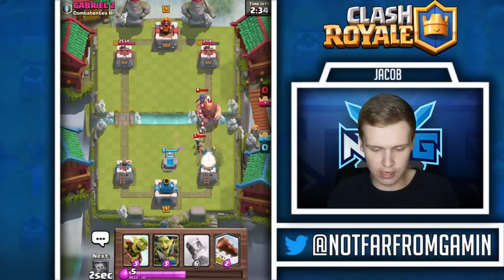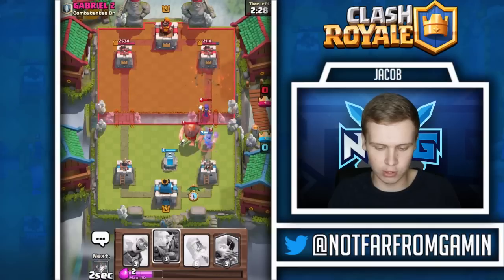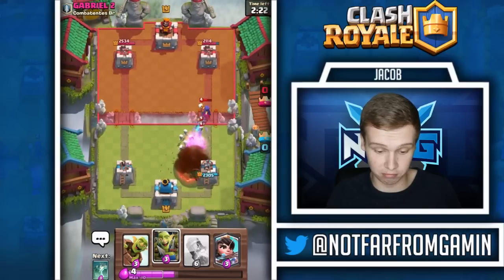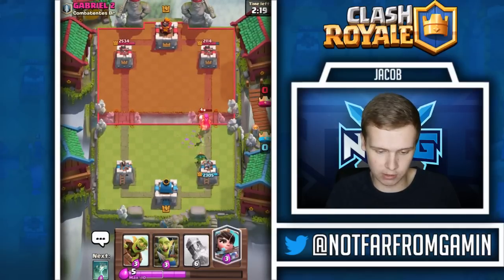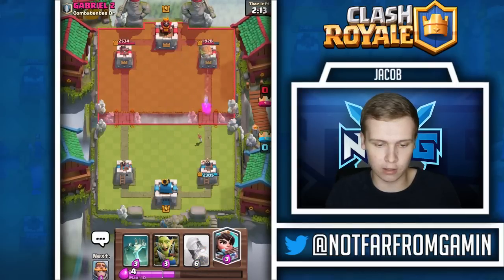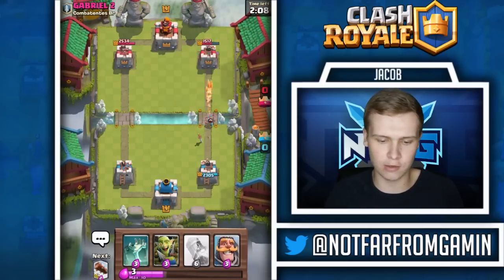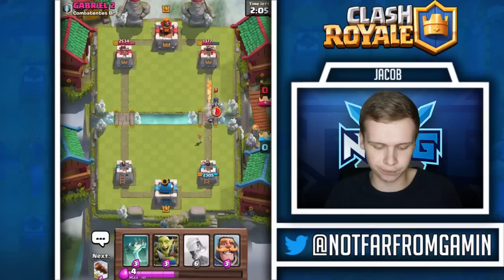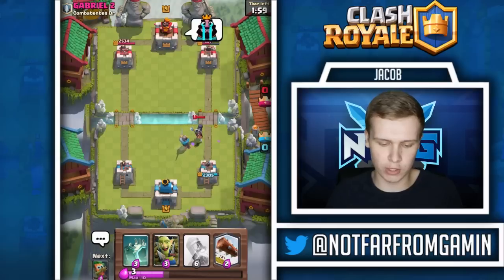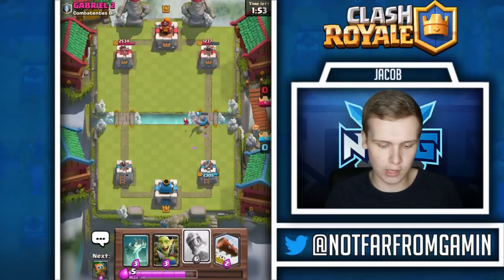We'll go dark goblin back here because it's got some range. Is he going to fireball the dark goblin? Looks like he missed or didn't try to shoot it. Goblin barrel right there - does he have the log, the zap? Let's put the princess - all about pressure guys, chip damage pressure. Just like any other zap bait or chip cycle deck, that's all you've got to do: just keep putting pressure. We've got the rocket, we could do a few rockets if he drops something big.